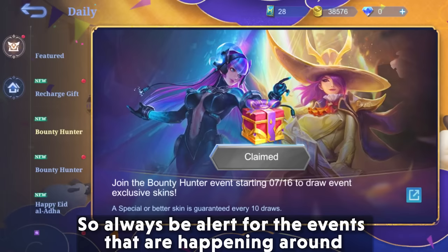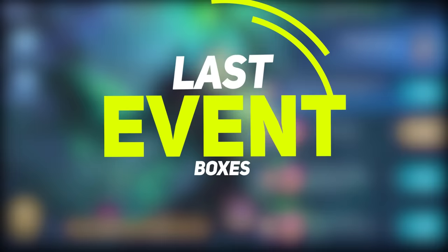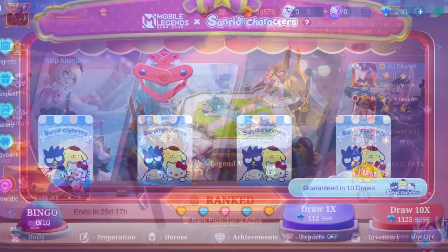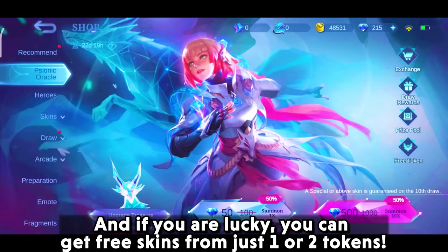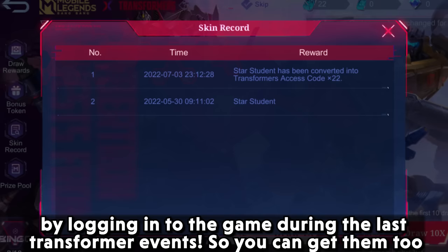To never miss any event updates, you can subscribe to our channel Kazuki Official. Lastly, we have the event box. These are big events that happen often — Transformers collab, Star Wars collab, KOF skins, and many more events happen on a regular basis. All these events have a task list which you can complete to get free tokens. And if you are lucky, you can get free skins from just one or two tokens. I got two Lilia special skins from just two tokens which I got for free by logging into the game during the last Transformer event.